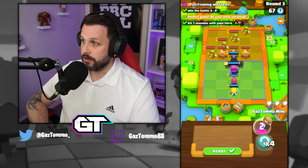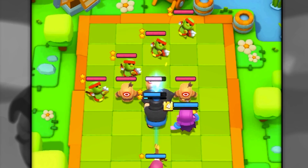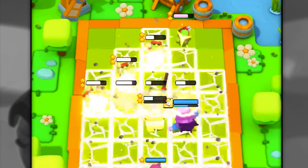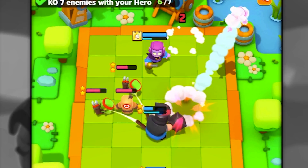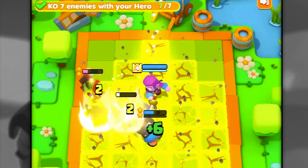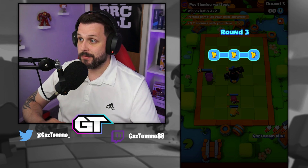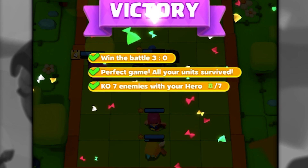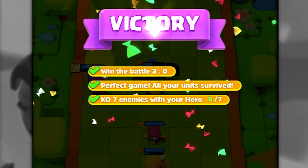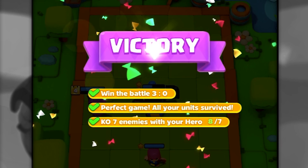The setup is: two-star Mega Knight at the front, Countess behind him, one-star archer behind your Countess, and the one-star healing ranger at the back. The Mega Knight takes a hit from the spear goblin but his stun hits all spear goblins except one at the back. Countess teleports to that back spear goblin and finishes it off. Win the battle 3-0, perfect game with all minis surviving, and kill seven enemies with your hero - we actually got eight.